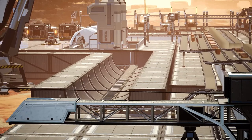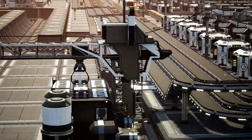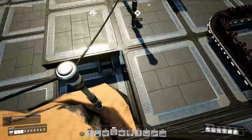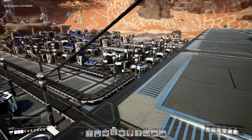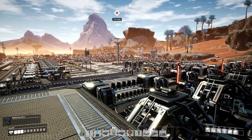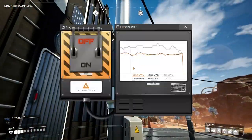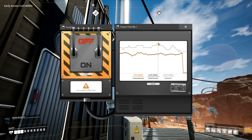If you look over here you can see we have some iron rods coming along and making their way down to here, and they will soon go to the assemblers which are over here for the rotors. However we have a problem as you guys have no doubt already noticed — we're out of power. It's really annoying and I know exactly why. This is actually really important if you're starting your Update 4 saves, because power plants will now be running at full capacity all the time.